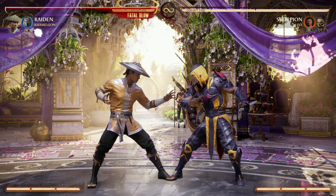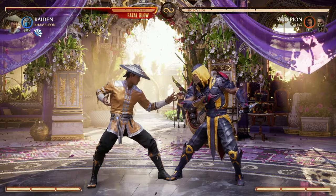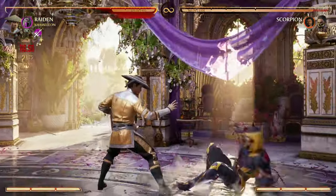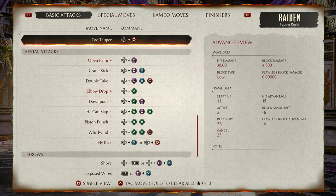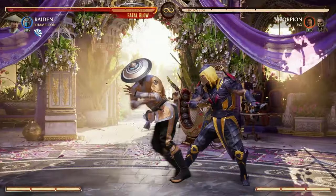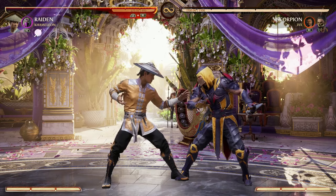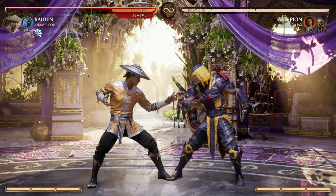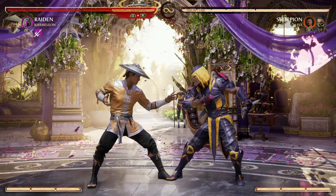The first mechanic we'll talk about is ways to pop up your opponent for combos. In Mortal Kombat 1, every single character basically has either a special move or a string combo that'll pop your opponent up. You see pop-ups far more often because Mortal Kombat 1 has dedicated aerial attacks — legitimate combos meant to be used in the air. For example, Raiden has the aerial combo 2-1-2. The cameo system can also put your opponent in the air, giving you multiple ways to get airborne through normal strings, special moves, and cameos.